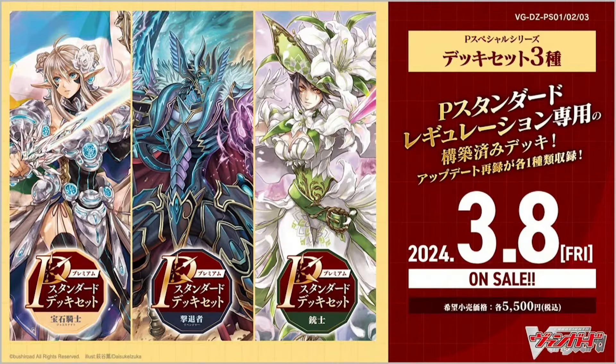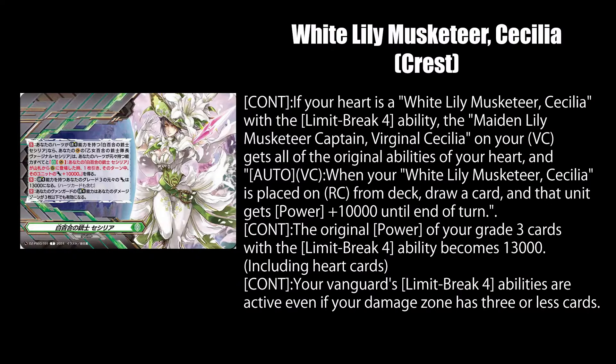Bushiroad continues to pander to the four premium format players at your locals by giving everyone's favorite French swordswoman a rework and crest card in DZPS 03. White Lily Musketeer Cecilia's crest, when active, gives Maiden Lily Musketeer Captain Virginal Cecilia on your vanguard all of your White Lily Musketeer Cecilia with Limit Break 4's abilities if she's your heart card, and an auto ability that makes you draw a card when a White Lily Musketeer Cecilia is placed on rear guard from your deck, and that card gets 10k power. This crest also changes the original power of your grade 3 cards with Limit Break 4 to 13k power and enables you to use your Limit Break 4 abilities even if you are at 3 or less damage.